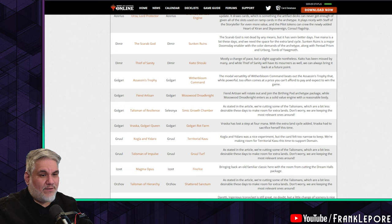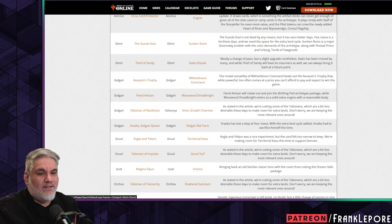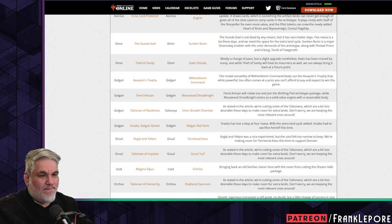Black-green Talisman out for Cement Growth Chamber — we're cutting some of the talismans which are less desirable to make room for extra lands. Don't worry, we're keeping the most relevant ones around.